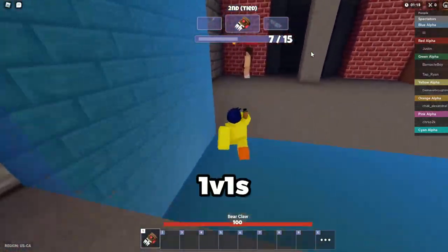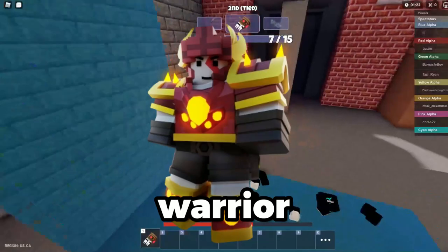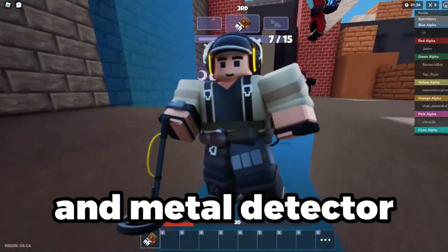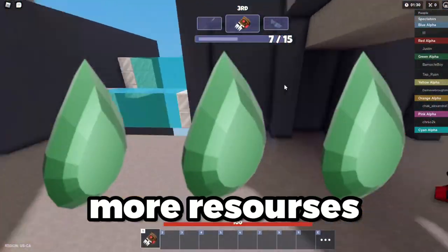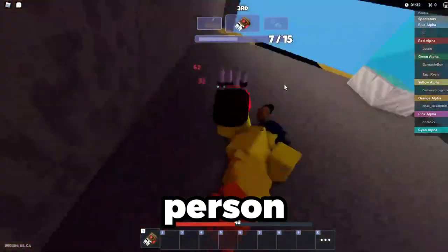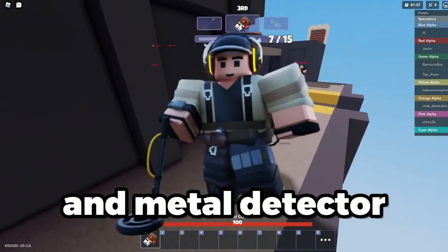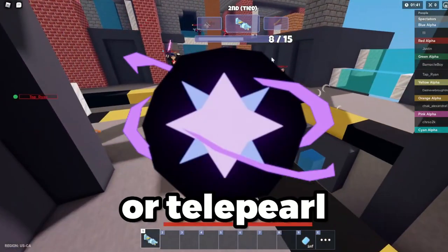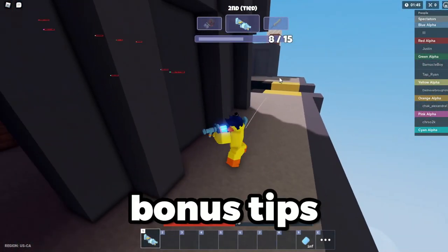What kits are good for 1v1s? The best kits to use are Royale, Bounty Hunter, Grim Bell, Uzi, and Metal Detector. Bounty so you can always have more resources if you kill the other person. Grim so you can regain health while the other person respawns, and Metal Detector for getting every tier in 1v1s. I'll talk about Royale and Uzi in the bonus tips.